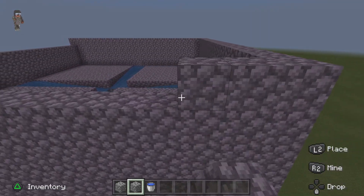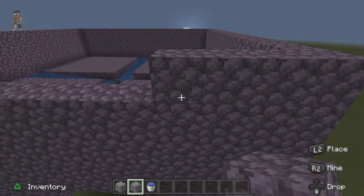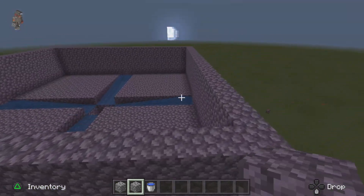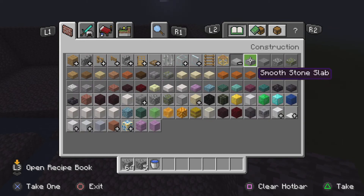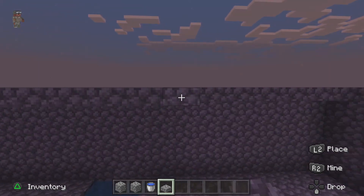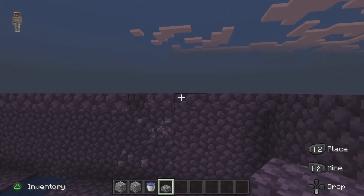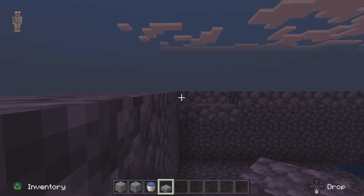I've already got one of these in a survival world I made off camera. Trust me it works. Usually you use slabs for the ceiling so I'm going to use slabs - I went so high I wouldn't really need to use them but I'm doing it anyway. There you go - oh, that wasn't meant to happen guys. There you go.